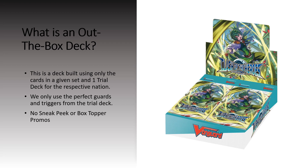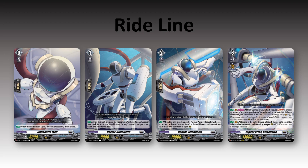We'll go over what the deck is going to look like. Obviously this deck is not optimized — we are talking about a deck using almost essentially no external support outside the triggers and the perfect guards. We'll start with the ride line. For Silhouette, there's no real need to run more than just the ride line because the grade one and the grade two don't really have rear guard effects. They do let you search for the grade one set order, and the second one allows you to pitch your arm cards and get them back when he's rode upon by the grade three.